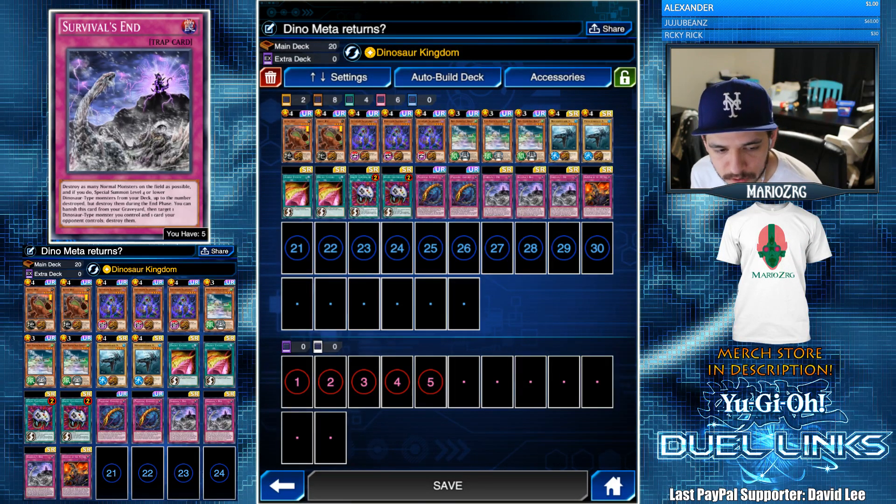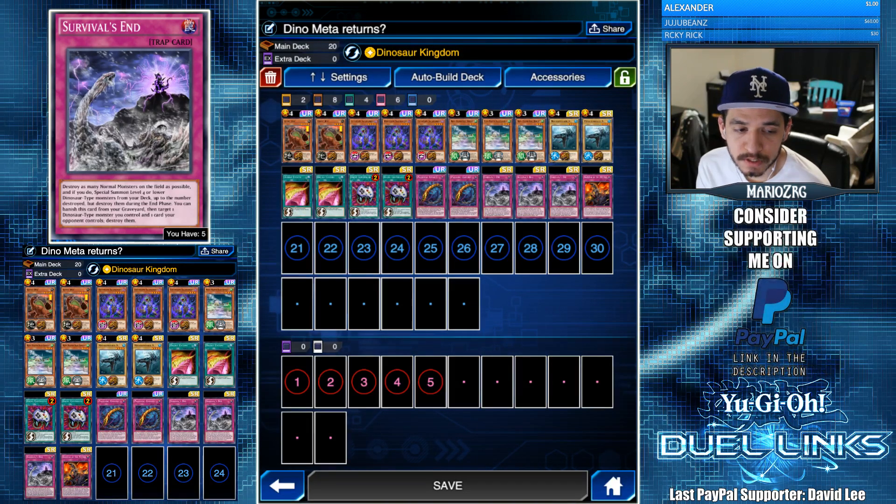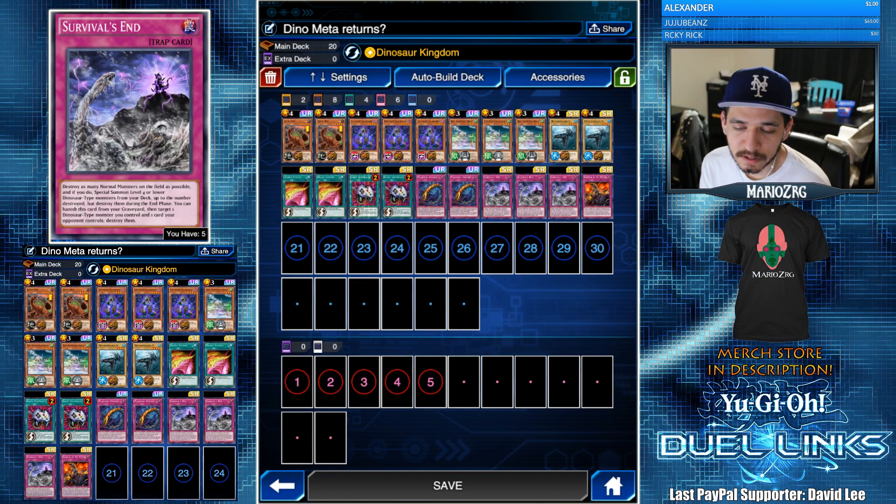You can banish this card from your graveyard, then target one dinosaur-type monster you control and one card your opponent controls to destroy them. The crazy thing about this is that you can activate both effects during the same turn, and you can activate multiple Survival's Ends during the same turn.